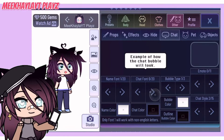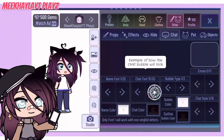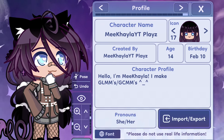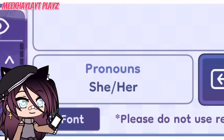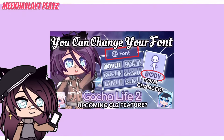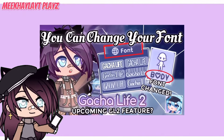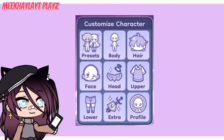It could probably be like in Gacha Club where you have a limited amount of fonts to choose from. Or maybe you can only change the fonts of your character profile since the font button is underneath your profile. We don't know how this font feature will work yet since Looney has not confirmed anything, but it still is an upcoming feature in Gacha Life 2 that not many people know about.